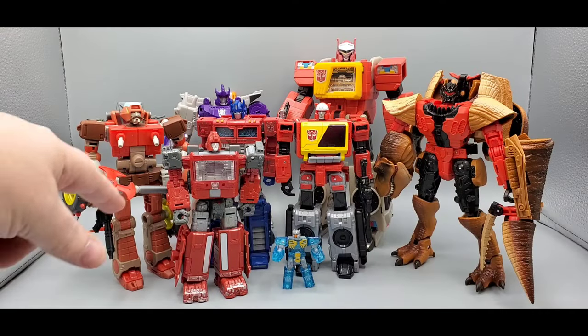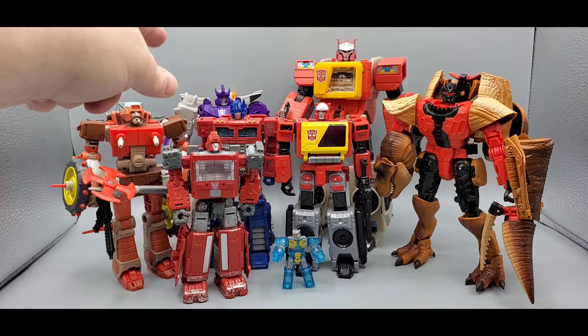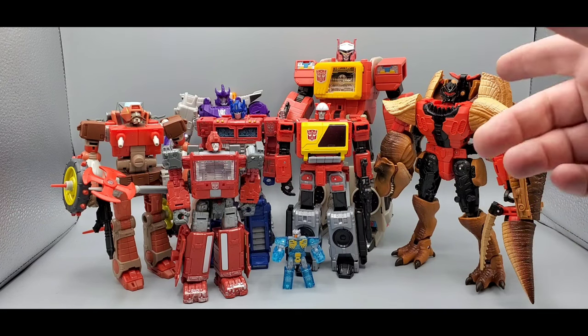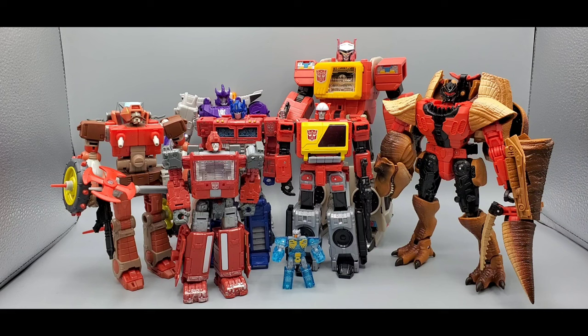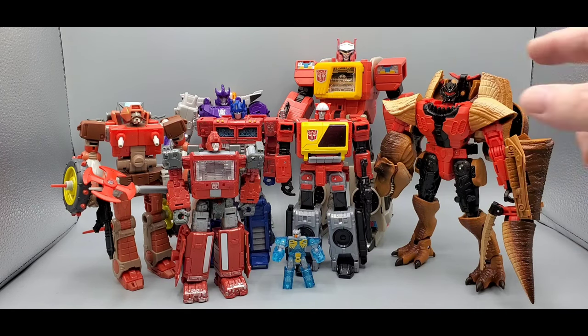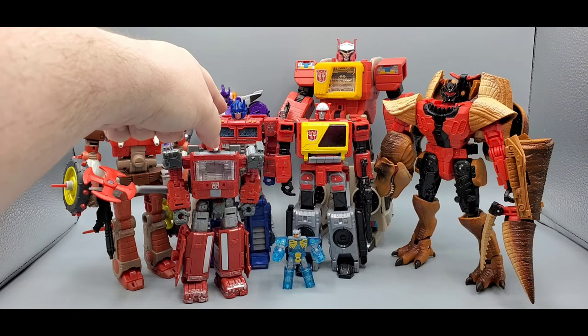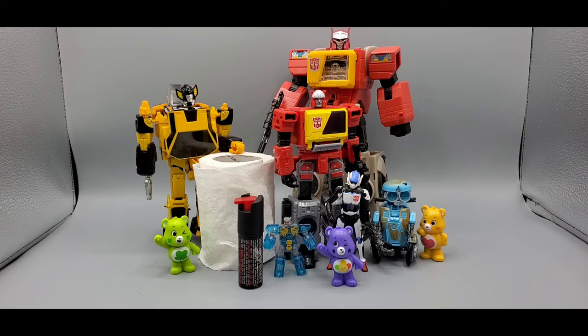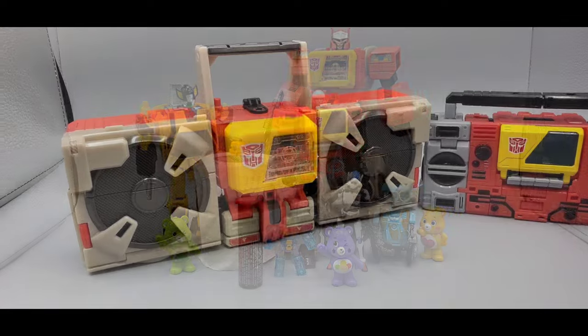For a scale lineup: there's Retgar from Studio Series, Ironhide, Galvatron from Titan Returns as a leader class, and the leader-class Megatron mold. You can see what leader class scale was in Titan Returns compared to now — and there's a Voyager from then versus a Voyager now. They have definitely shrunk.